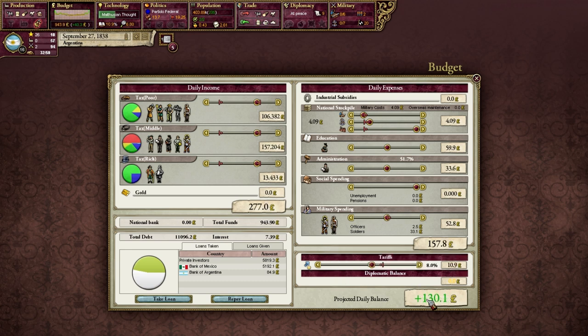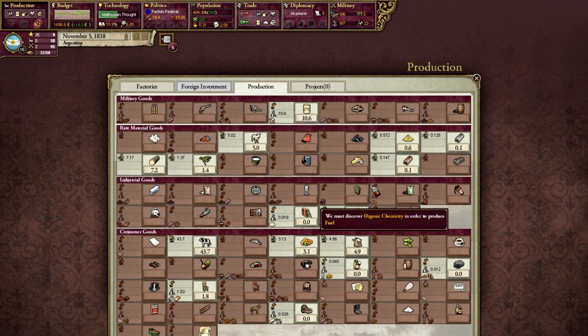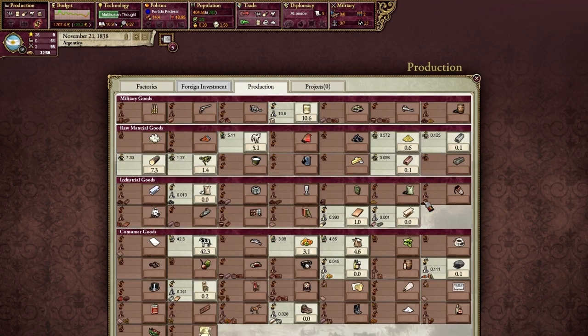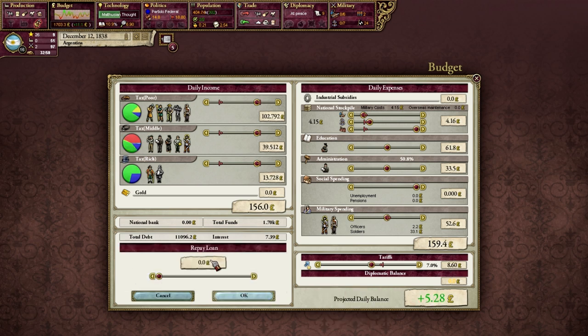8% is usually good - I can usually keep an 8% tariff. Holy moly, I might make a lot of money. This is probably what my economy is going to have to be at for a little bit, at least until I can actually stabilize and become a better economy. That means we produce wineries, so our production of wineries should be just slightly higher than usual - we produce 0.2% more winery than before, which I guess I'm happy about. Also, we pay off all my loans. At least I want to pay off the Bank of Mexico - I don't like the fact we owe Mexico money.